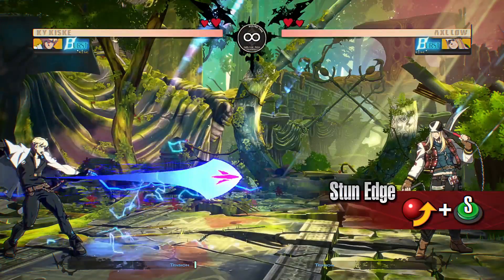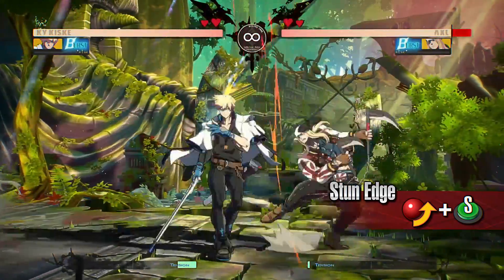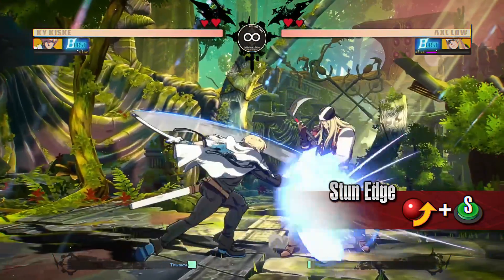Stun Edge: Kai releases a projectile that flies forward. Getting hit by or blocking this projectile will leave the opponent in the shock state. This is an easy-to-use move to keep the opponent out at long range.